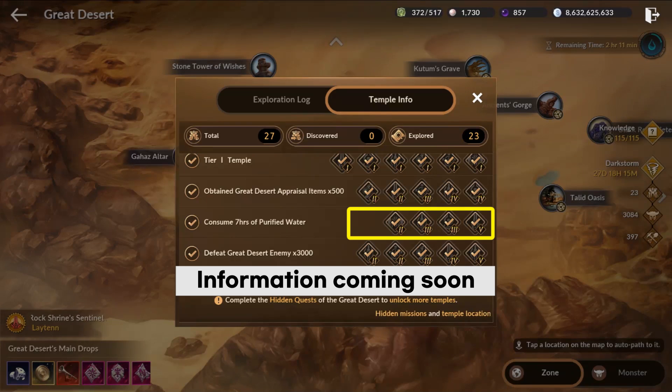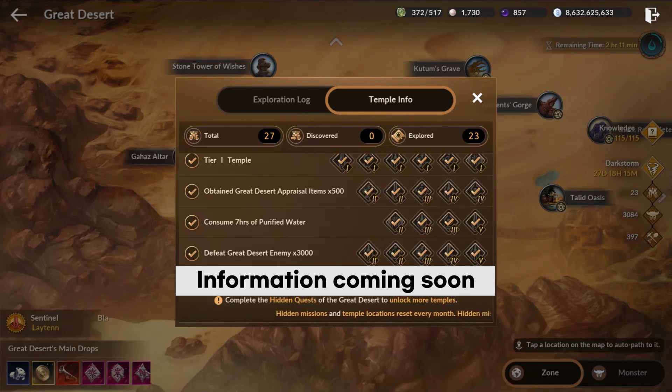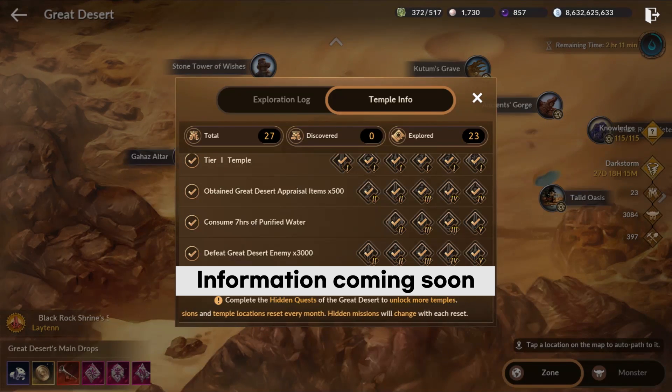The first three hidden quests are found already. It is to obtain 500 appraisal items, consume 7 hours of purified water, and defeat 3000 enemies.